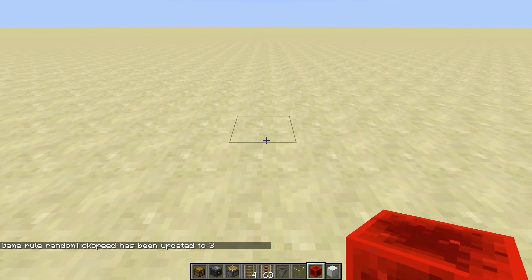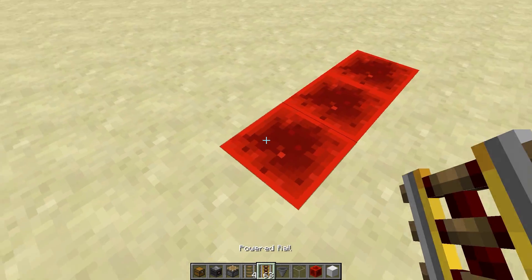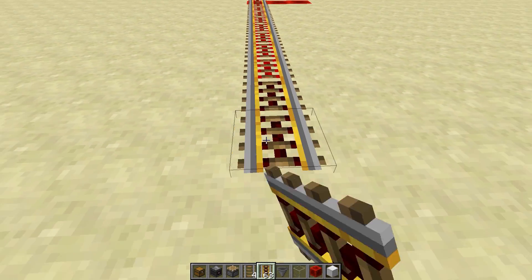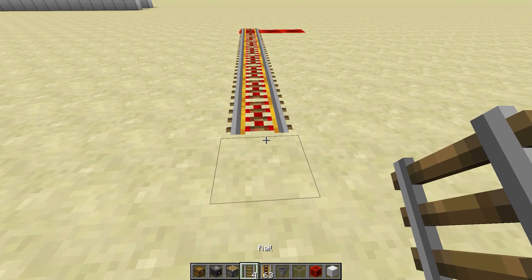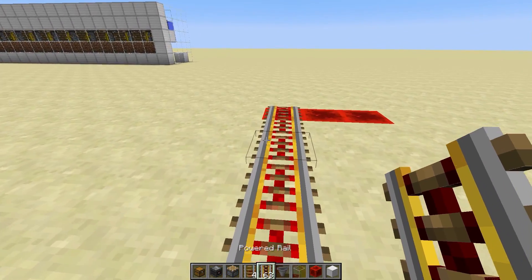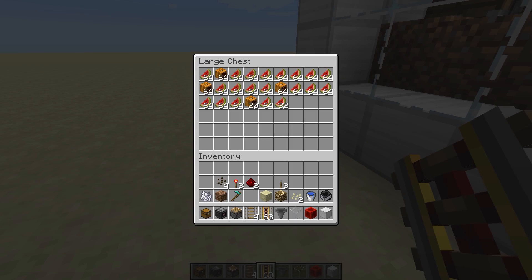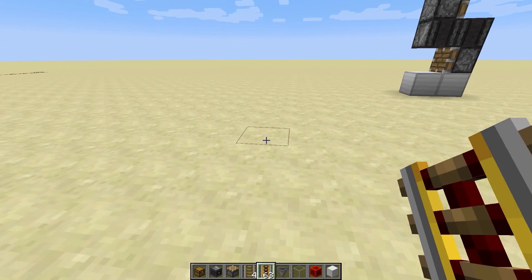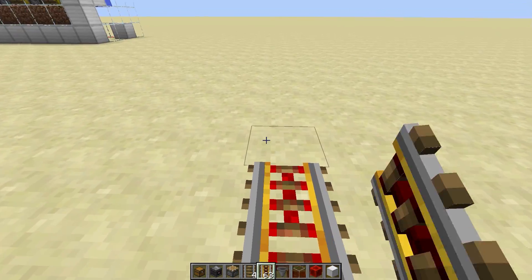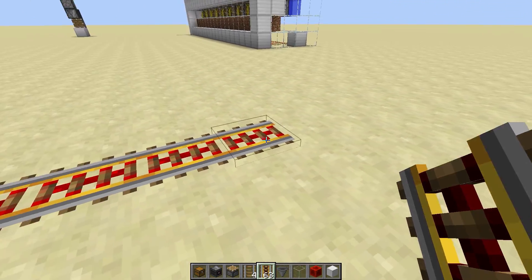The first thing we're gonna do is, once you've dug into the wall or built up around it — whatever your pleasure is — we're going to want to place our redstone blocks down and then go out as far as we can on either side. For simplicity I positioned mine to the front so you can see what kind of drops I got. This is after letting it run for a couple hours of testing at normal tick speed.